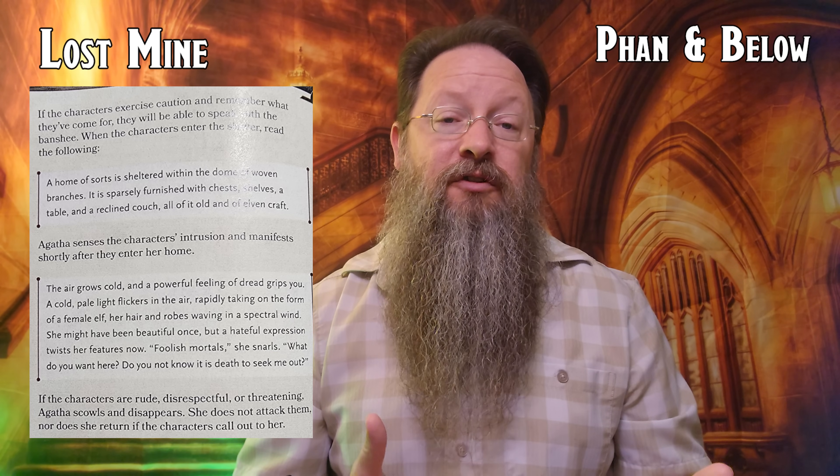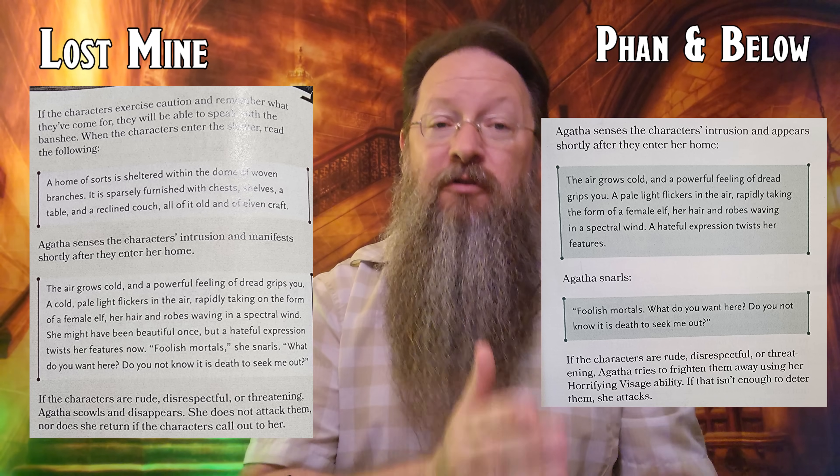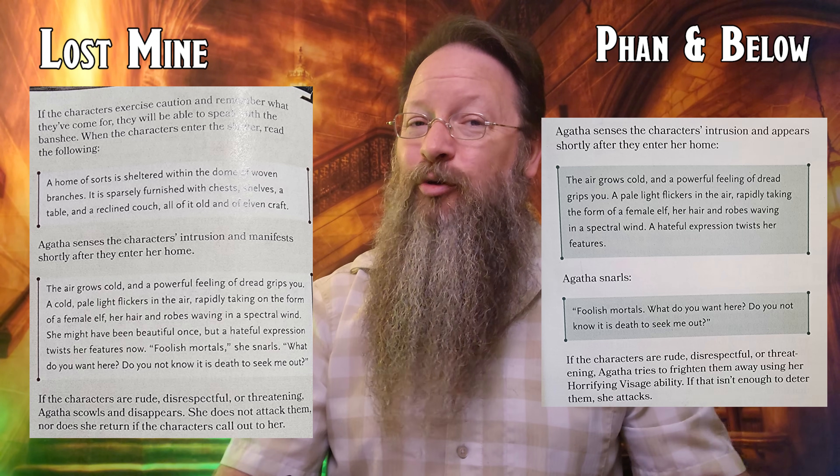Part 3 of Lost Mine is called The Spider's Web, and it's the same name in Phandelver and Below. This part does see a bit of change from the original. In the original, when players encounter the Banshee Agatha, she booms some threatening words to scare the players off, and should that be confrontational, she simply vanishes — it specifically cites that she will not attack. In the new Phandelver and Below, she will attack. In both versions, however, there are better ways to deal with her, as she has information the players will ultimately want.